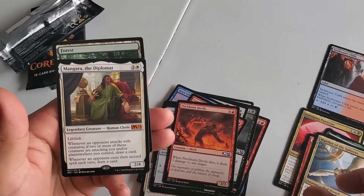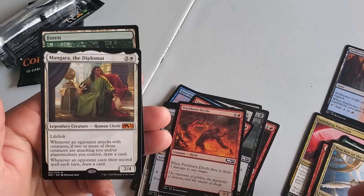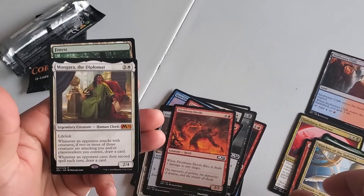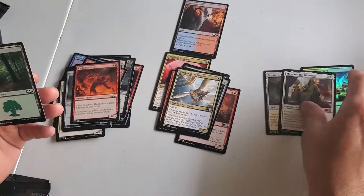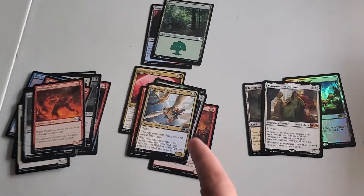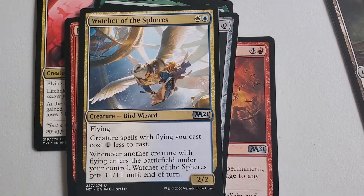Mangara the Diplomat — that's fun. Well, you're playing white. You also have the white-blue flyers; that's another archetype. This is one of the signpost uncommons on the commons.